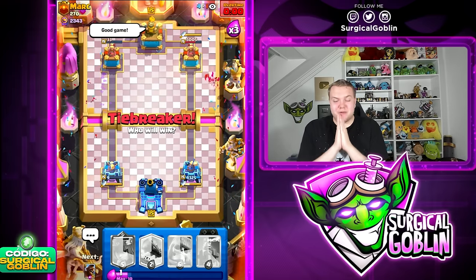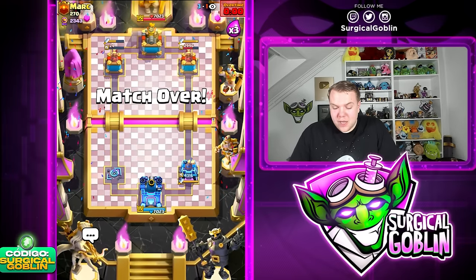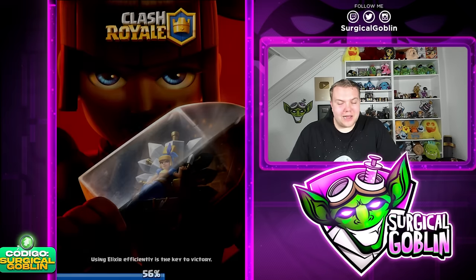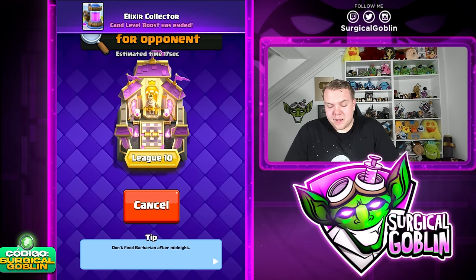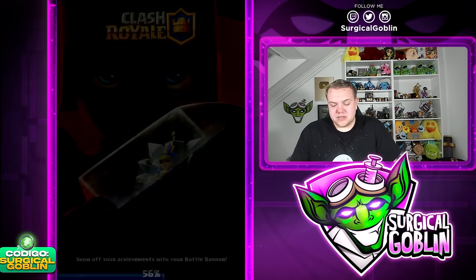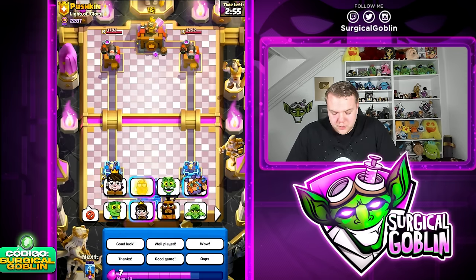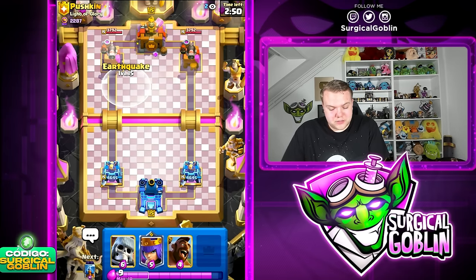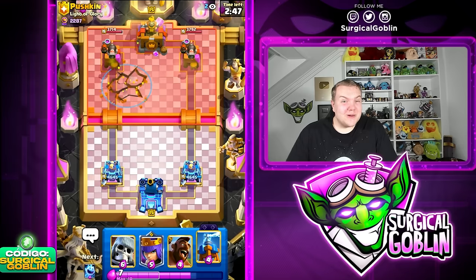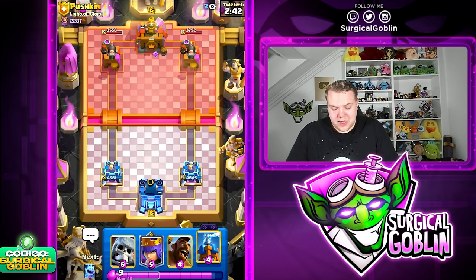We ended up losing — his tower 33 HP, our tower 9 HP. We lost for 24 HP. What a good game. I definitely made some mistakes here and there. I could have played that way better. If I played that flawlessly I definitely think we could have won. He played it really aggressive and it kind of caught me off guard in some situations, especially in single elixir. His start with Royal Hawks at the bridge plus Bomber was definitely not expected on my part.